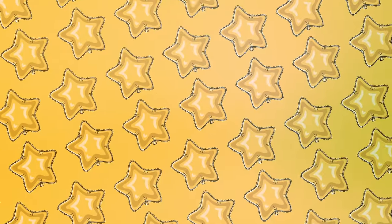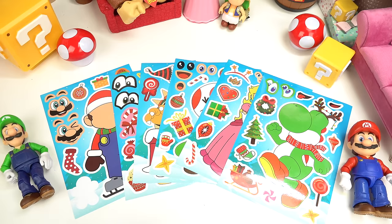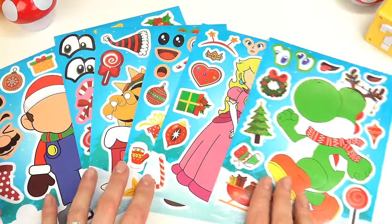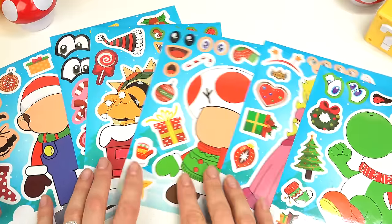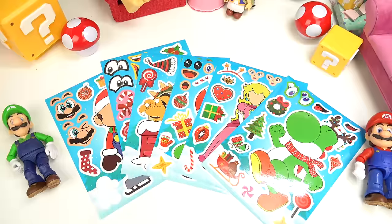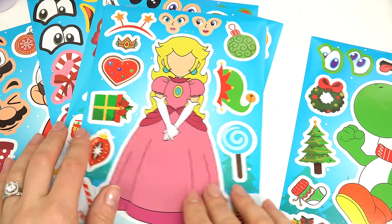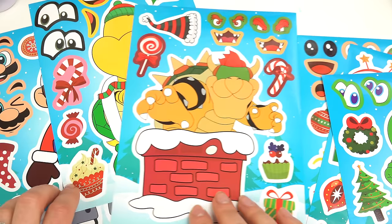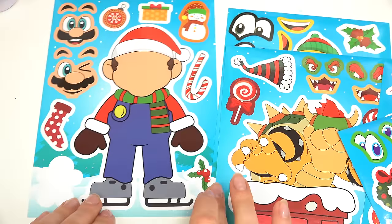Let's do an activity! Caboodle fans, welcome back to my channel. Today we are having fun with some stickers — these are make-a-face stickers, and look, they're Christmas themed. I kind of want to do some silly ones. We've got Yoshi, Princess Peach, Toad — look at Bowser, he's in the chimney — we've got a Koopa, and Mario on skates.